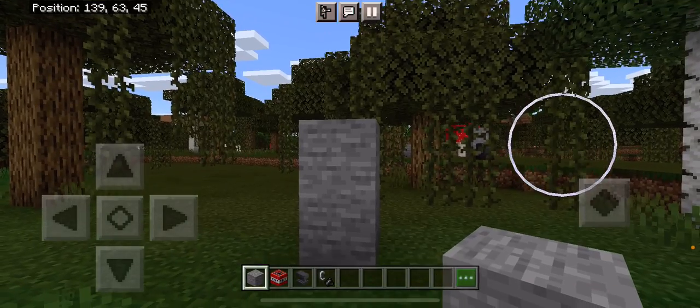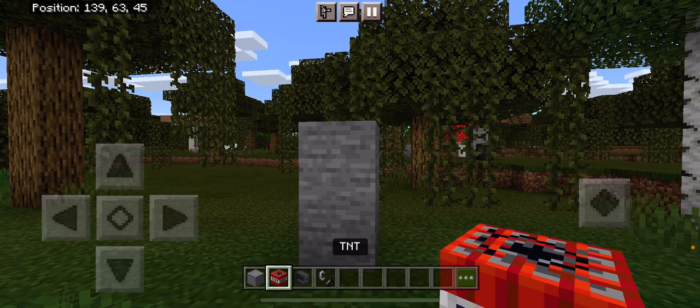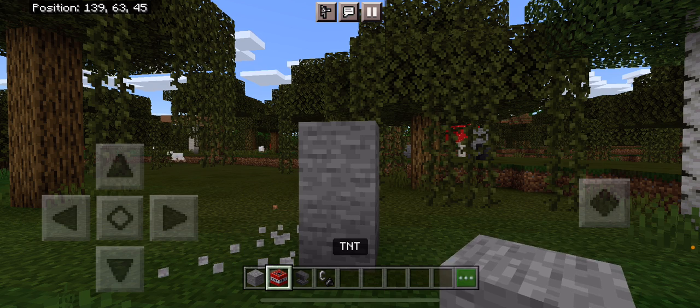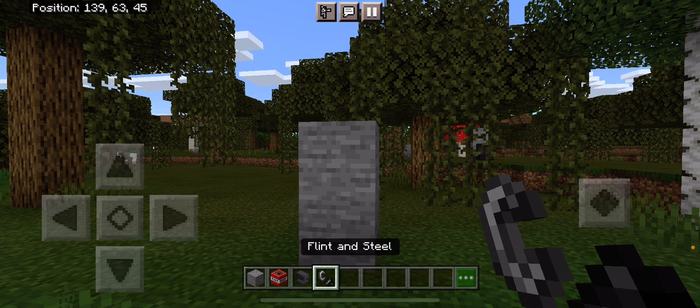You're going to need stone, any type of stone, one piece of TNT, an anvil, and flint and steel — or a bow of flame, fire charge, or anything that activates the TNT.